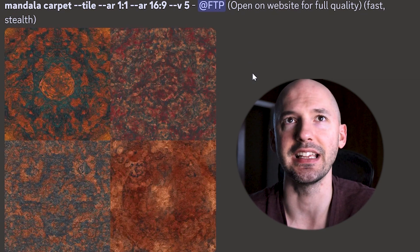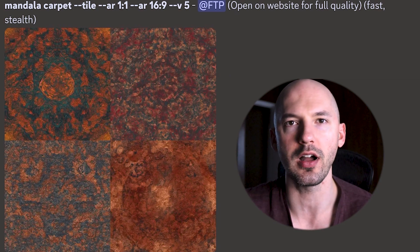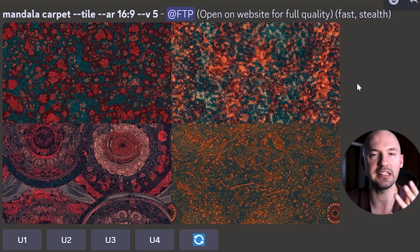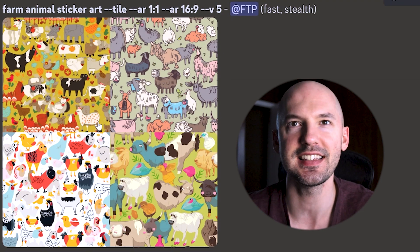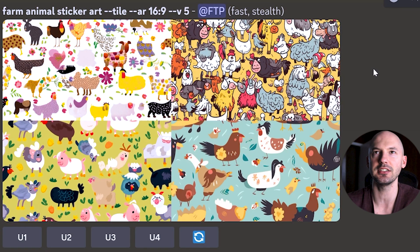These tiling results are terrible, and I'm quite shocked at how bad they are — I didn't even change the prompt. The 1:1 looked okay but the wider ratio is incoherent. 'Mandala carpet' — I was expecting an intricate mandala design on a rug, and it is absolutely nonsense. In 16:9 it's completely terrible. The jury's out on tiling right now. Use it at your own risk and let me know if you come up with any tips or tricks. I also tried 'farm animal sticker art' — not really impressed, and the larger ratio results are not coherent.